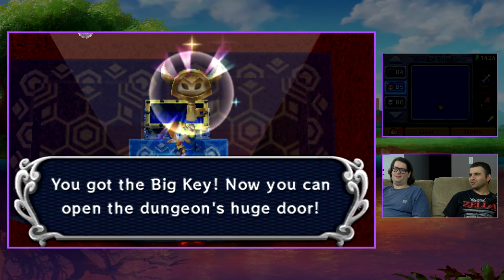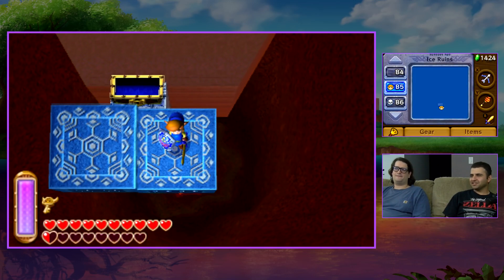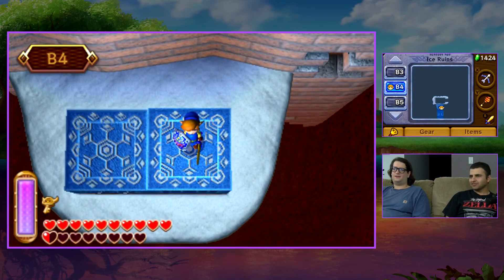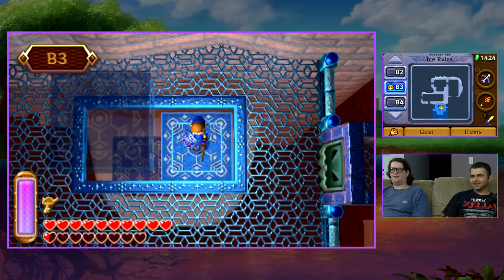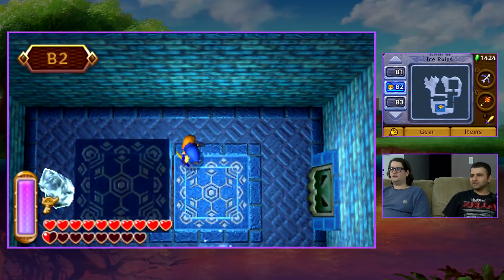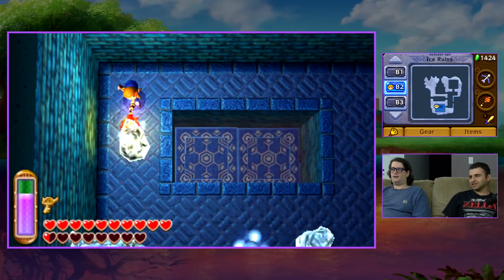I love that you get the big keys so early. That's super cool, actually. What are these things — these elevator things? Weird elevator blocks, yeah. I like that it allows you to explore virtually the entire dungeon right from the get-go, in a sense, you know what I mean.